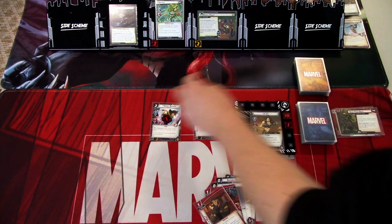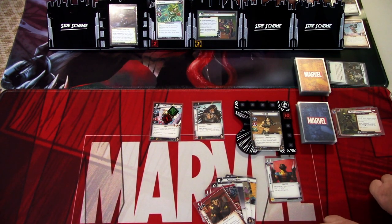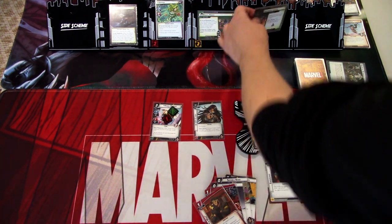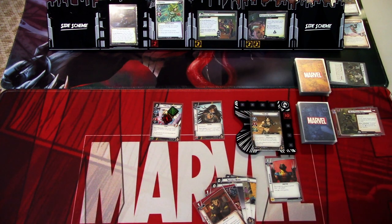We go to the villain phase. We add one threat to the main scheme. Vertigo attacks and stuns Honey Badger, then hits for zero plus one — we take one damage. We get an encounter card: Territorial Control. I think the only problem with this deck is that we don't have much thwarting ability, but we'll see. When revealed, place one additional threat here for each villain under the Routed — it's zero, so only four threat total. That ends that round.